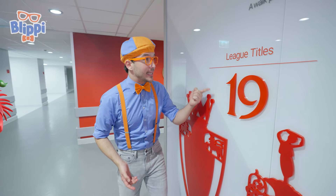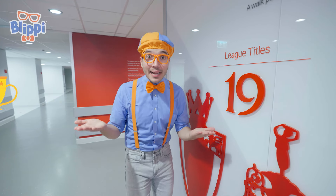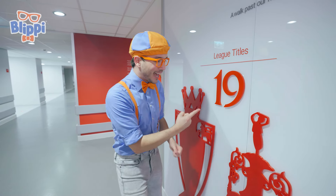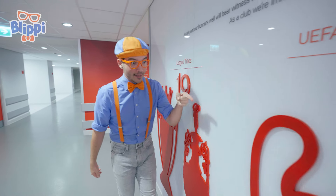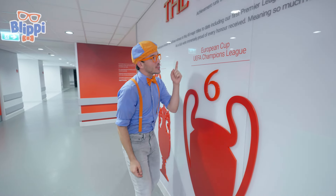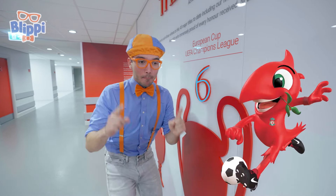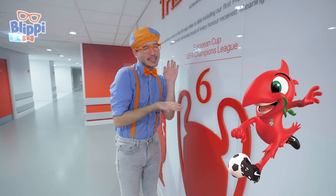Liverpool won 19 league titles! That's a lot! And it reminds me — did you know that Mighty Red is a liver bird and has lots of feathers? Actually, 19 feathers — for the 19 league titles! And look at this — this is a really big trophy! A European Cup! And the Liverpool Football Club won six! Guess what? Mighty Red has six spikes on his head — for the six European Cups!